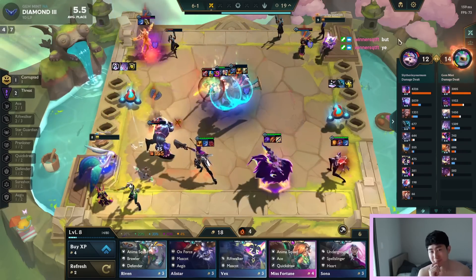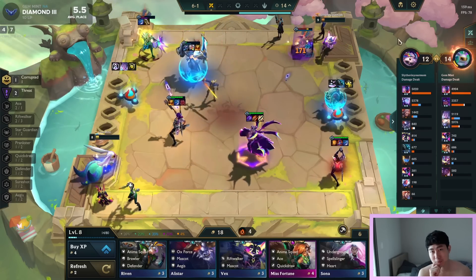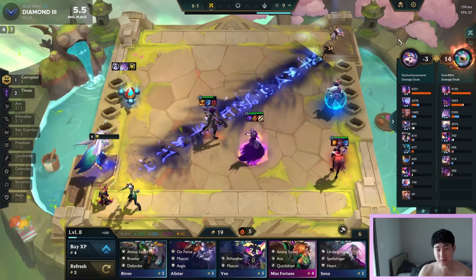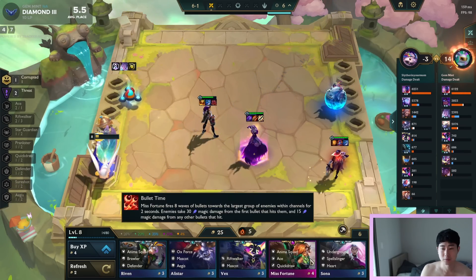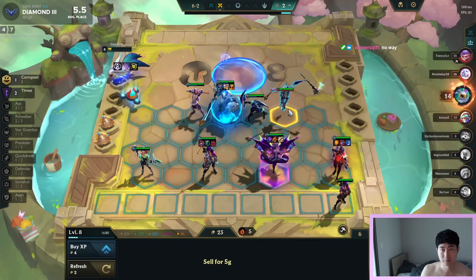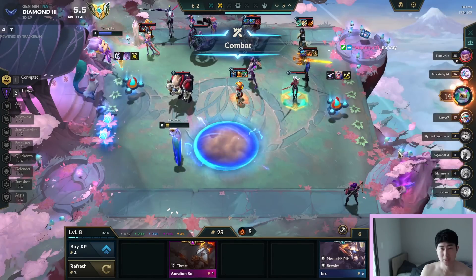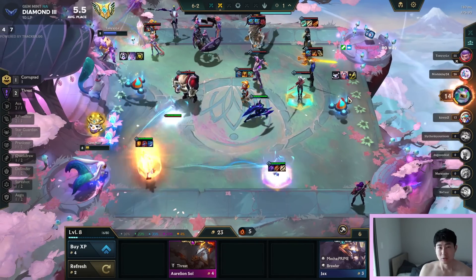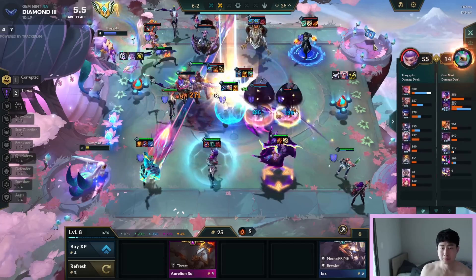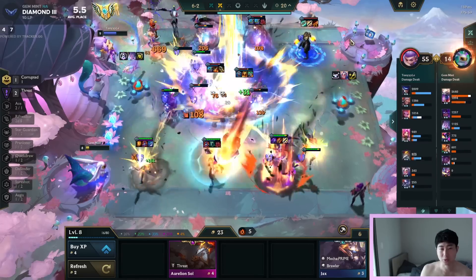I think I can beat this. Yeah, we got him! Alright, Jhin, you're doing work. Dead - okay, we're good. This guy's kind of hard, he's the Oxford's player. At least we have everyone at 2 stars. At least we got 2-star everybody.